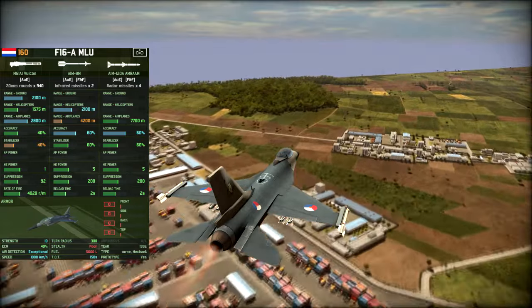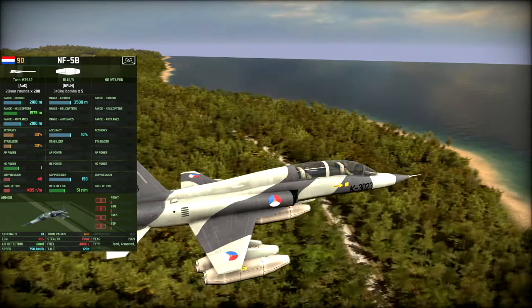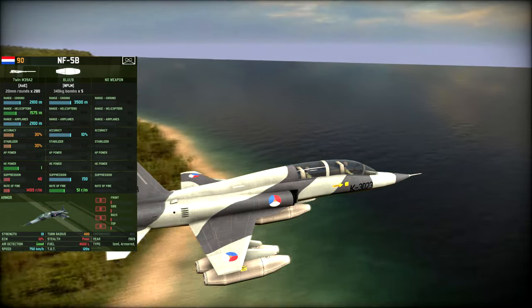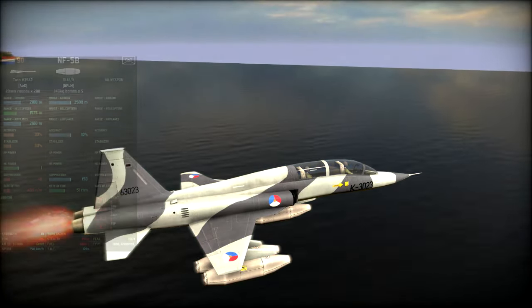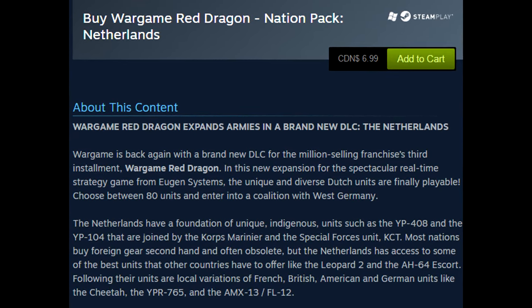You've got a few decent plane options available too. You've got the F-16 MOU for interceptions, the F-16 Block for blowing up enemy tanks, and also an Albatross with napalm bombs.